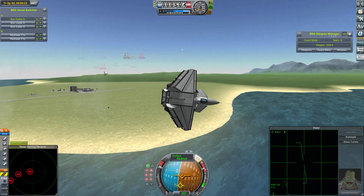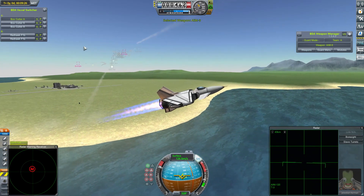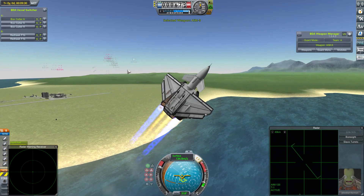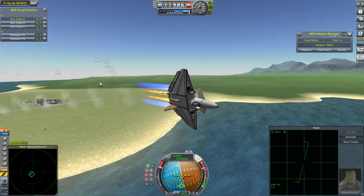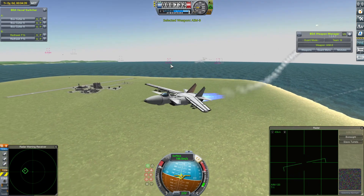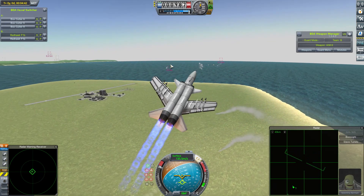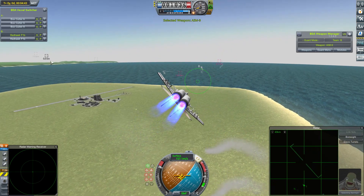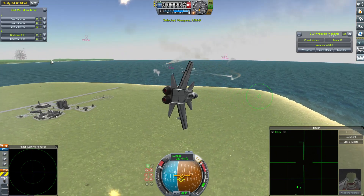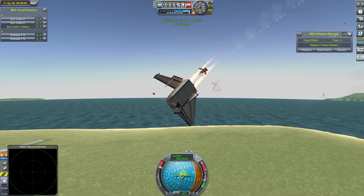That's one of the Redhawks gone — I was not expecting that. The Box Cutters have now switched to Sidewinders. You don't really expect them to be that effective at this range, but clearly they still are. The Redhawks still piling in with the AMRAMs — not quite as effective in this version of BD Armoury. It'll be interesting to see how that goes, because you'd expect some nerfing of the Sidewinders or buffing of the AMRAMs. Valentina Kerman pulling some hard manoeuvres there. That looks like one of the Box Cutters has gone — it could be two apiece. Valentina now with the Sidewinders. Another one of the Box Cutters is hit — no major damage. Valentina just about managed to survive that. One of the other Box Cutters: decapitated once again.